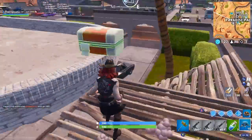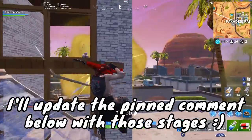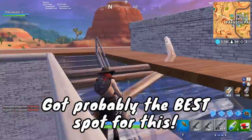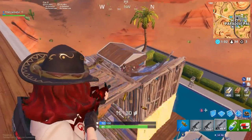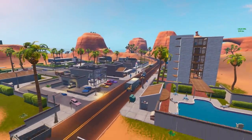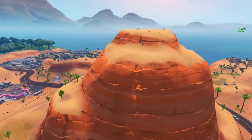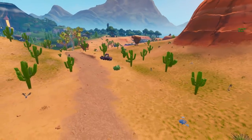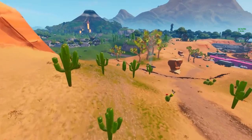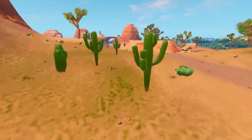Let's jump into the destroy cacti in the desert challenge. I'm only covering the first stage right now since I haven't had time for the others — I'll update the pinned comment below with the other stages. For cacti in the desert, I have an amazing place: right next to Paradise Palms, between Paradise Palms and the bus racetrack. There's a valley up this hill with a ton of cacti. You can land here or go to Paradise Palms and make your way over. There's plenty to farm and you'll get this done super easily.